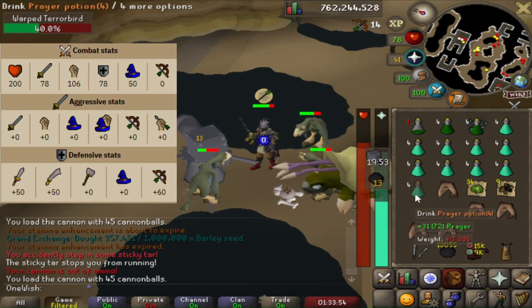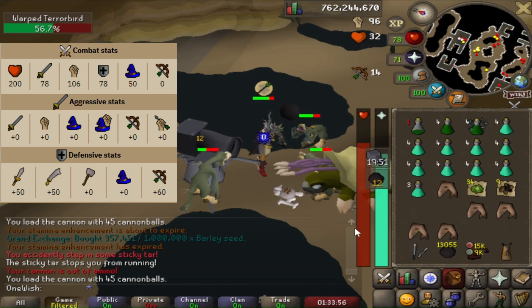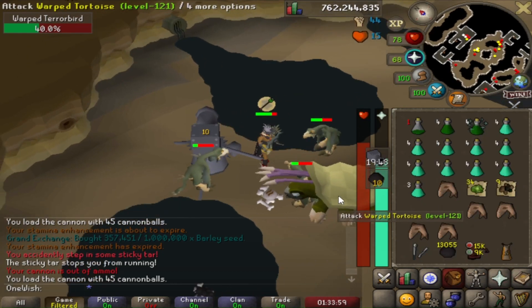Both of the warped creatures are weak to magic and crush attacks. They seem to drop a lot of decent alchables, noted items, and runes.